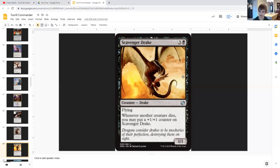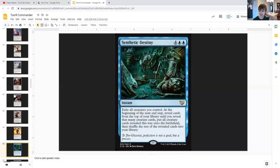Scavenger Drake is a 1/1 drake with flying for three generic and a black. Whenever another creature dies — on your side or your opponents' — you may put a +1/+1 counter on Scavenger Drake. Synthetic Destiny is a great card for making use of our tokens. For four generic and double blue it's an instant that exiles all creatures you control, then at the beginning of the next end step reveals cards from the top of your library until you reveal that many creature cards, puts them all onto the battlefield, then shuffles the rest back. If you have an army of slugs and nothing else going on, cast Synthetic Destiny and you'll surely get something going.